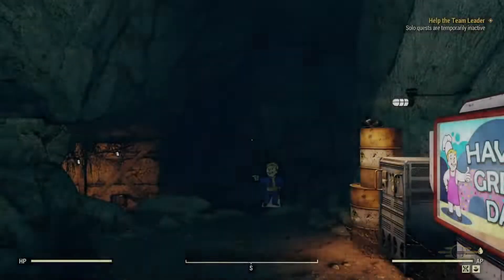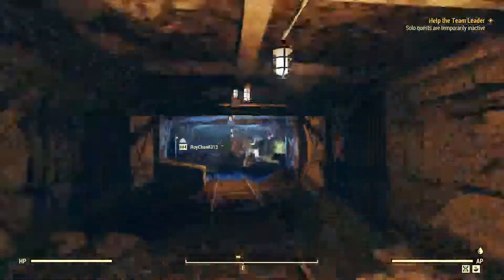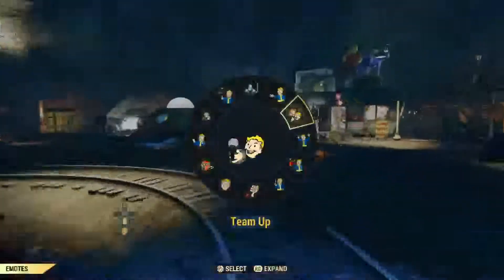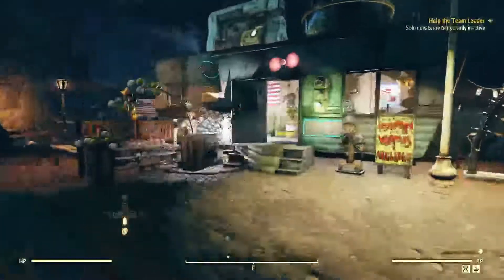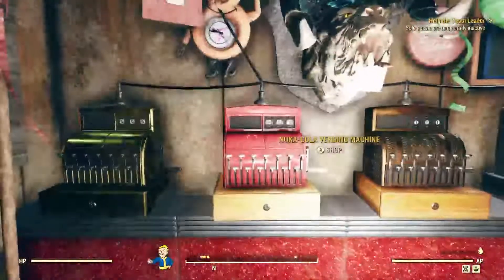Vendors in here — this is a shelter. A lot of fast traveling, I apologize about that, but I gotta do one-takes on my videos. Popping down here — hello Roychan, he's a high level, that's a good sign. I'm gonna give him a little emote.